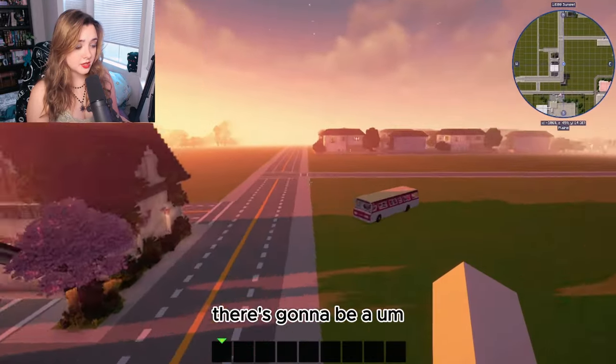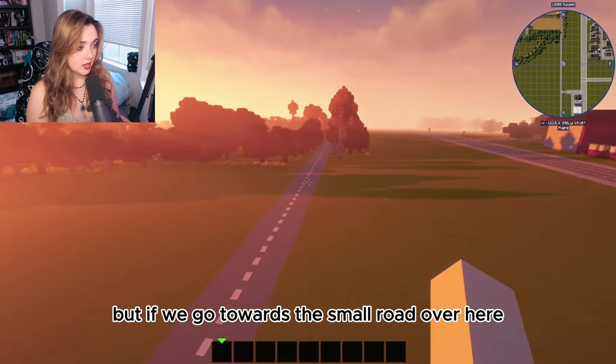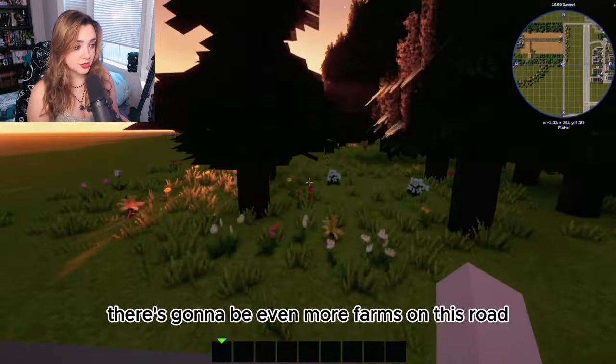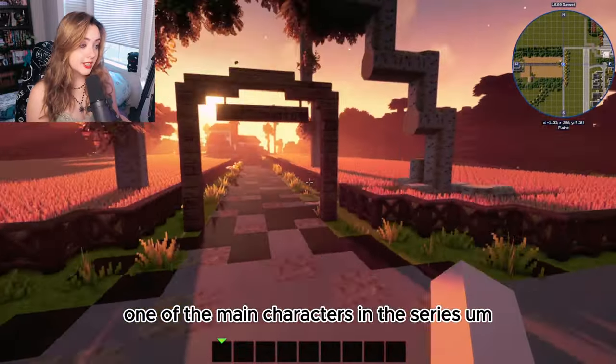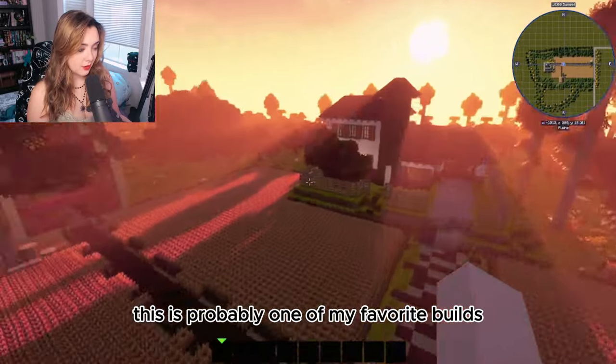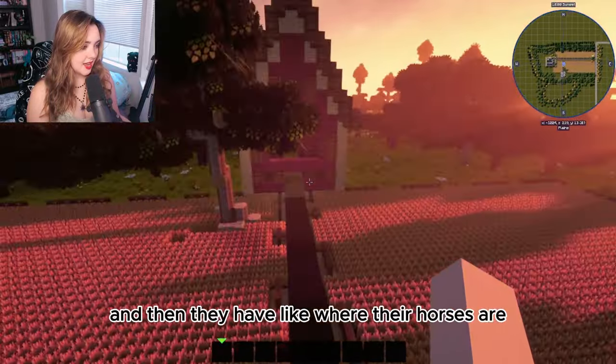There's going to be a bathhouse off this road too, which will be really pretty. The small road over here leads to the farming district — there will be more farms, but right now there's one main farm owned by the family of one of the main characters in the series. It's one of my favorite builds — very pretty, with space for horses because they're rich, and a big pasture. Their house interior is done and really pretty — lovely kitchen.